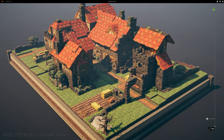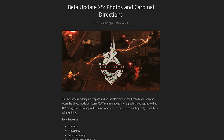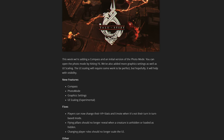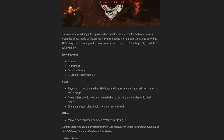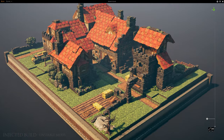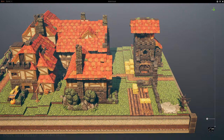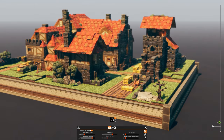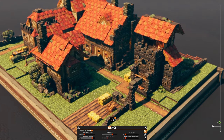A recent update also included a new photo or camera mode, and this mode is likely to evolve and get improved upon as everything is still in beta for Talespire. Currently, the in-game camera is locked on the vertical axis, preventing you from looking top down or from below. But by pressing the F6 key, you can now enter the photo mode.